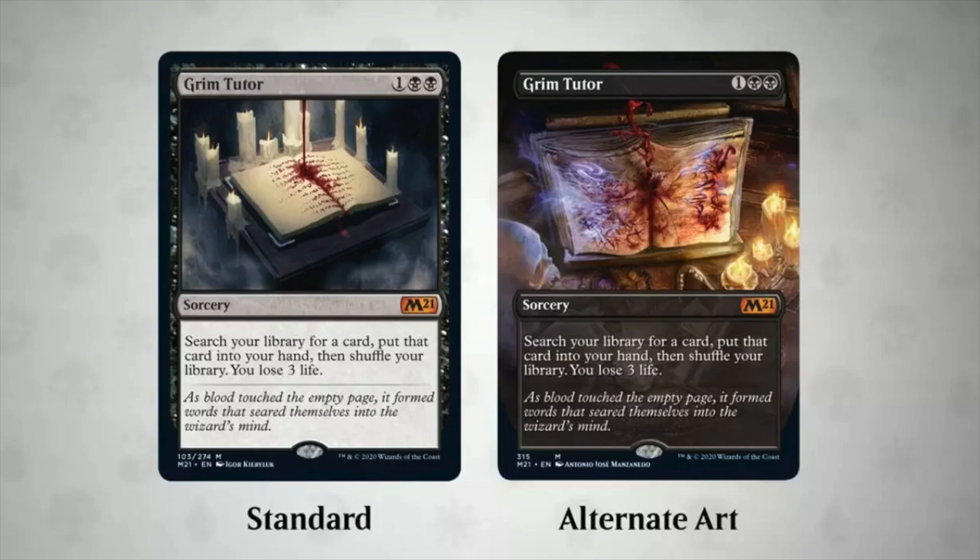Hey guys, so today I am going to talk about the Collector's Edition of Core 2021. The Collector's Edition I think is kind of a scam. You're paying for much less product in terms of cardboard printed — 66% less. Yes, you're paying a higher price, sometimes two, three, four times the price of a normal box.